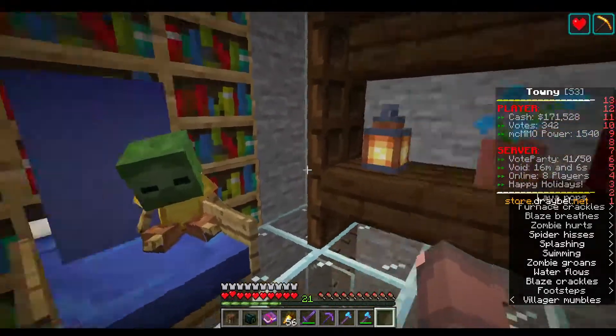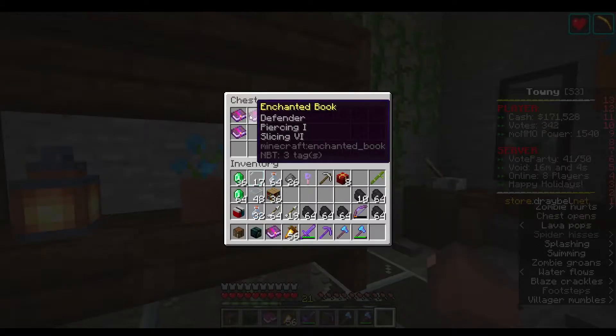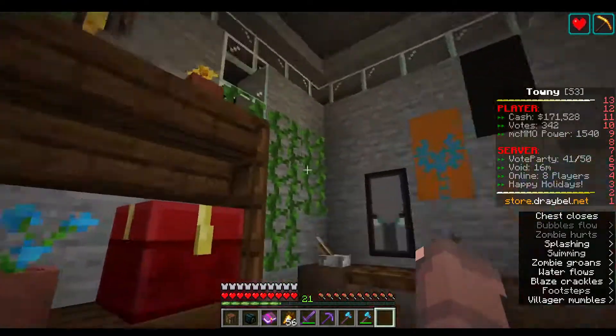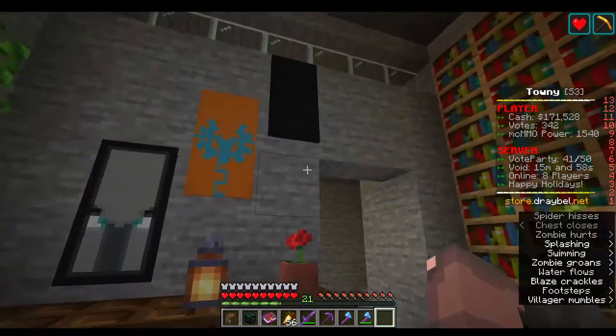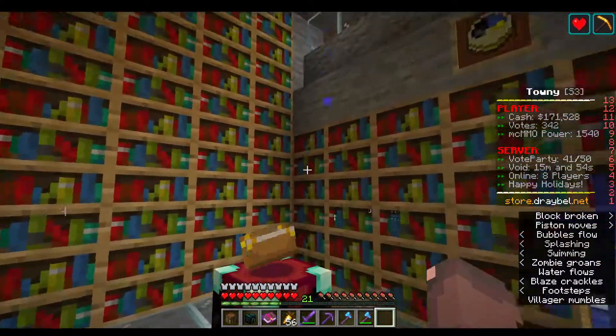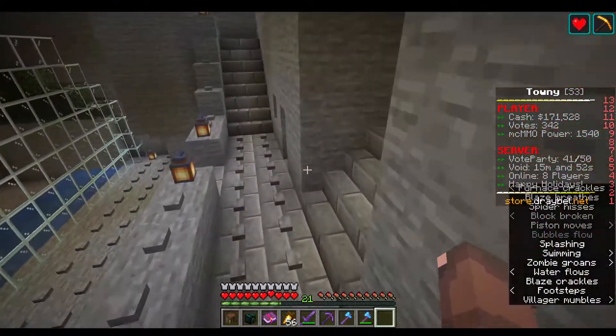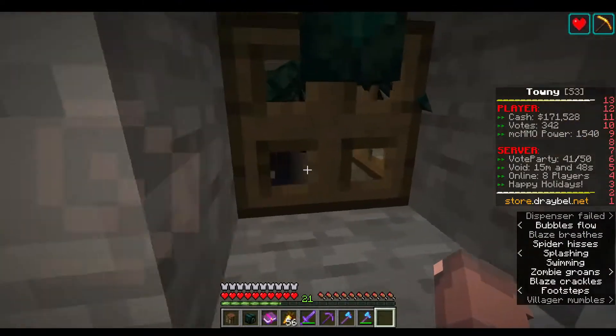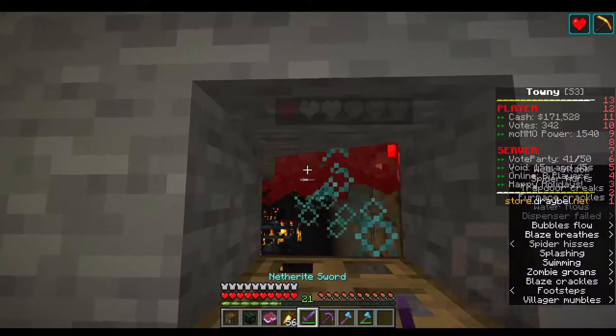Over here is my library enchanting room. I did some more armor stand stuff and got some of the new enchantments that I'm not really sure yet if I'll use or not. I used Ruby's head for a statue — she looks like she's scared of the zombie or something.